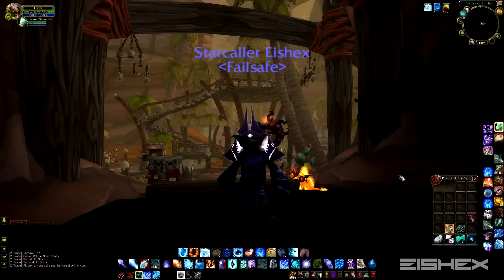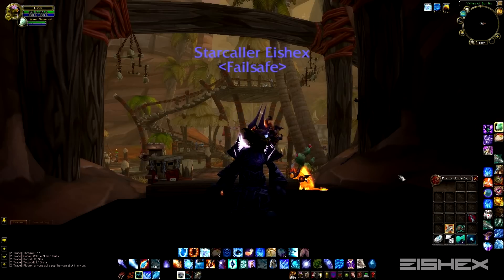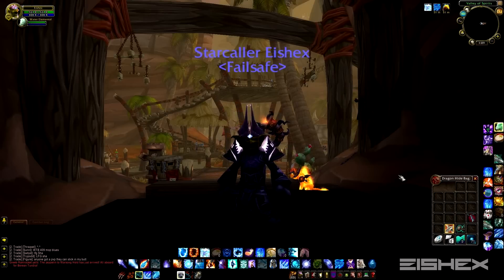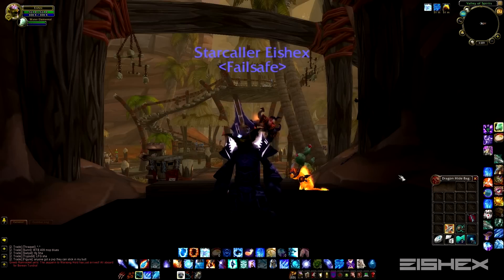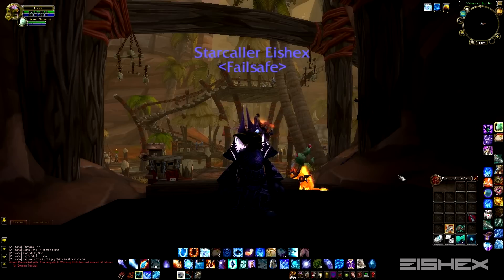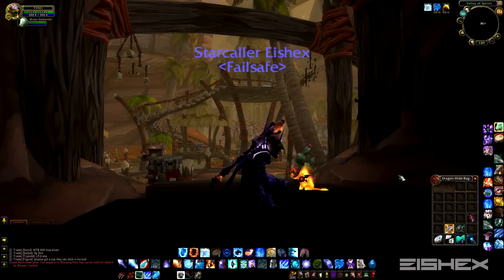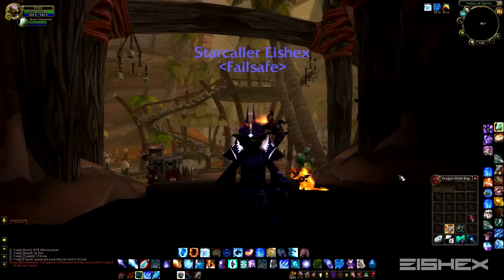What's up guys, this is Ishix, and just to warn you right off the bat — if I sound a little bit different, it's because I'm just getting over a sinus infection, so my throat sounds pretty weird and raspy. But hopefully it's not too bad. Making a quick tutorial gold guide today on how to make some easy gold just flipping transmog items on the auction house. It's actually quite amazing how much gold you can make by just buying cheap armor and weapons and selling them for way higher prices.